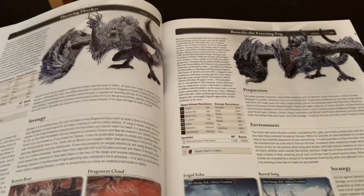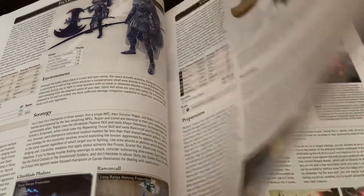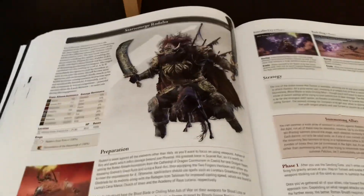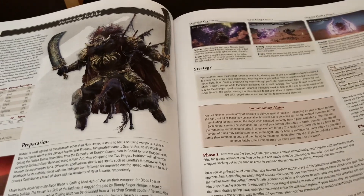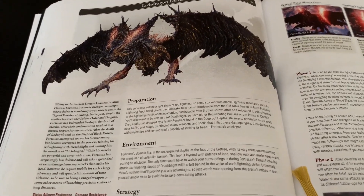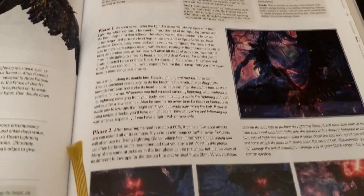We have tough bosses in the game and it goes over all the different strategies and ways to take them on — really convenient to have a book with that information. This type of resistance data for regular enemies and even bosses is unlikely to change anytime soon. Here we have Radahn — I always say his name wrong — and there's actually an interview at the end of this book with Miyazaki where he mentions Radahn is his favorite boss, really liking the arena and the whole build-up to him. Looking at the lich dragon page, you can see it covers preparation, environment, strategy, and all different types of boss information. Very, very detailed.